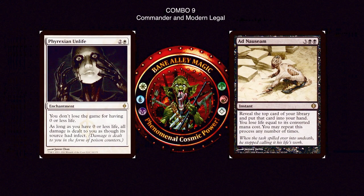Combo number 9 — infamous in Modern: Phyrexian Unlife with Ad Nauseam. Phyrexian Unlife is 2 and a white enchantment — you don't lose the game for having zero or less life, and as long as you have zero or less life, all damage dealt to you is dealt as though the source had infect. Ad Nauseam is 3 and 2 black at instant speed — reveal the top card of your library and put it into your hand; you lose life equal to its converted mana cost; you may repeat this process any number of times. Because Ad Nauseam makes you lose life rather than deal damage, you can go down to negative a billion and draw every single card in your deck, and Phyrexian Unlife keeps you alive.